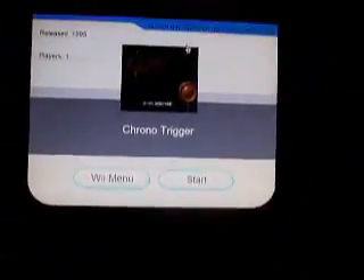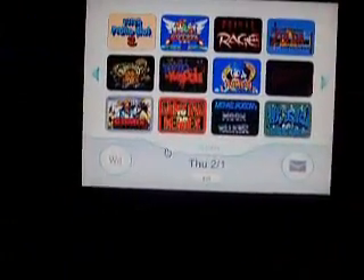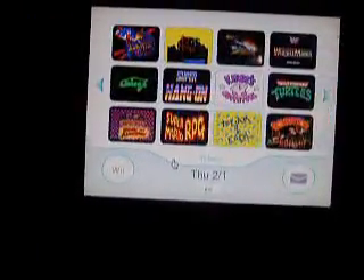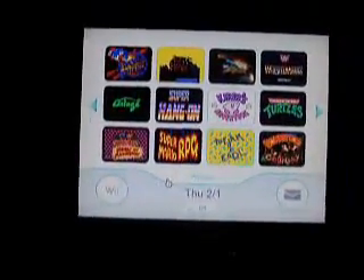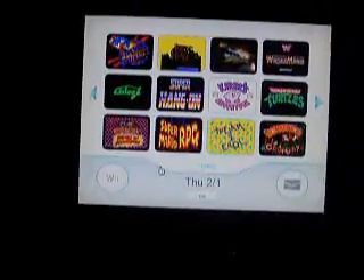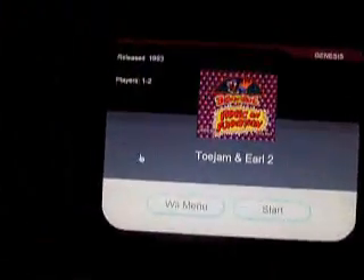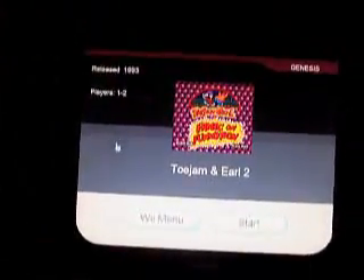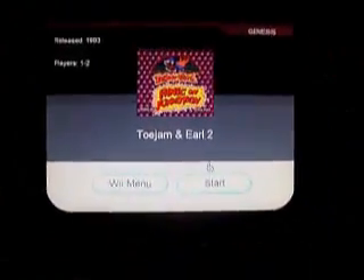Enough of that. All these games I added myself just because they're like my favorites. ToeJam and Earl 2. I made this screen based off a Golden Axe video I saw on YouTube — the colors, I mean, anyway. Some of the Bluetooth messes up.